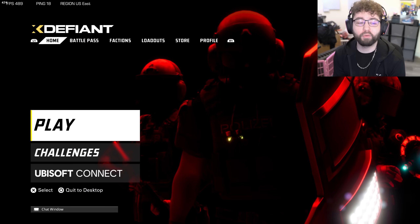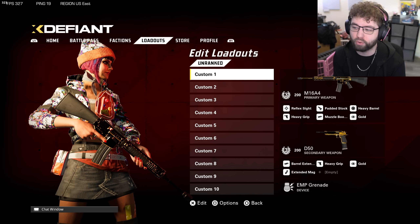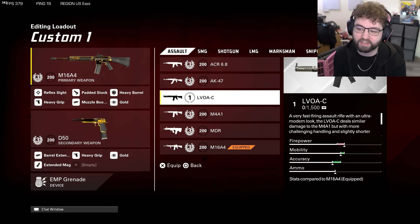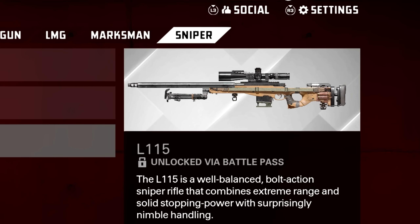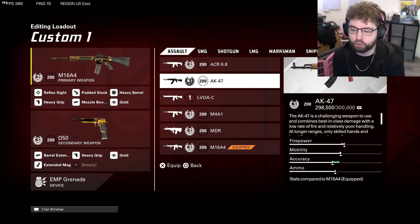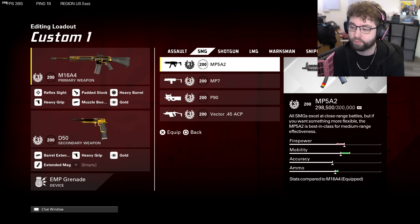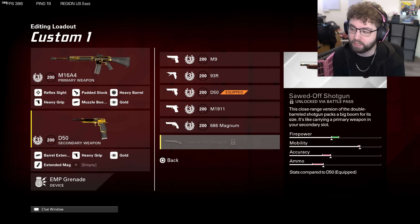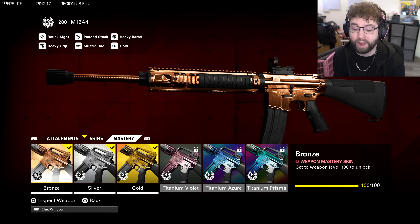What's going on guys, it's Jeff — we're back with more XDefiant. Season one is here, and before this season came out I ended up getting gold for each and every single weapon on the entire list, well besides the new ones obviously. The new season introduced a new assault rifle and a new sniper rifle, the L115. As you can see, all the other weapons are level 200, which used to be the max level to unlock gold. I have gold for every single weapon including the secondaries — there's even a sawed-off shotgun secondary I'd basically forgotten about.